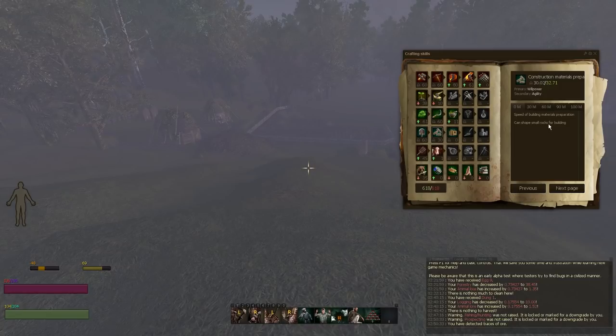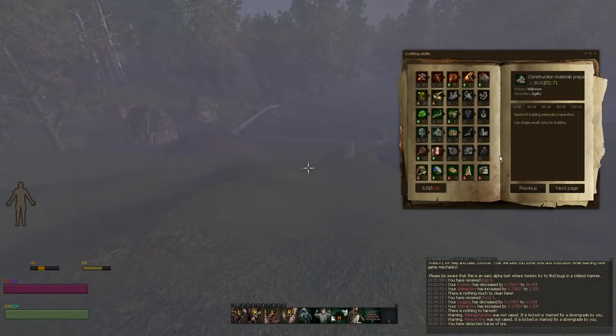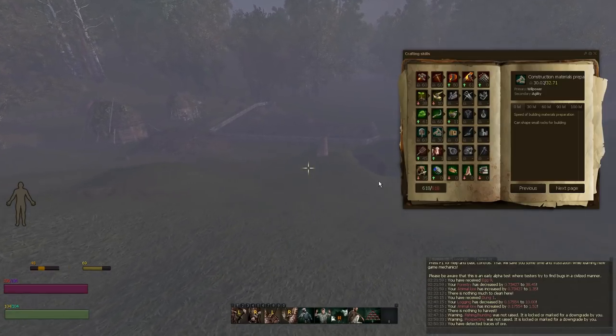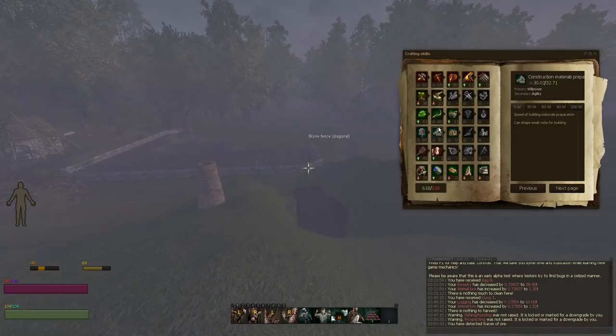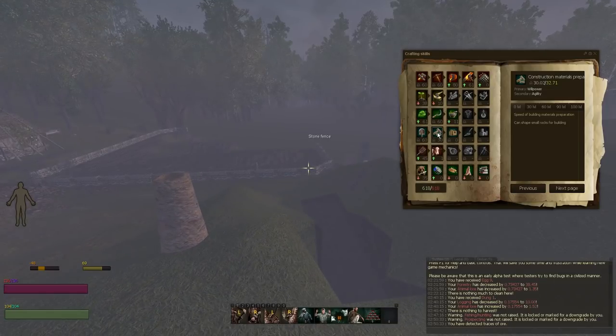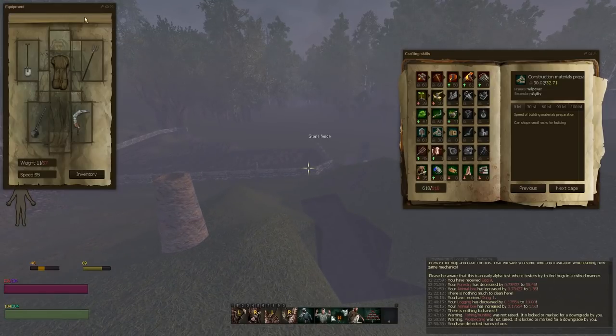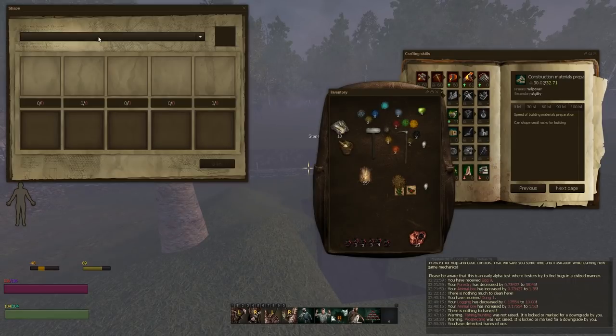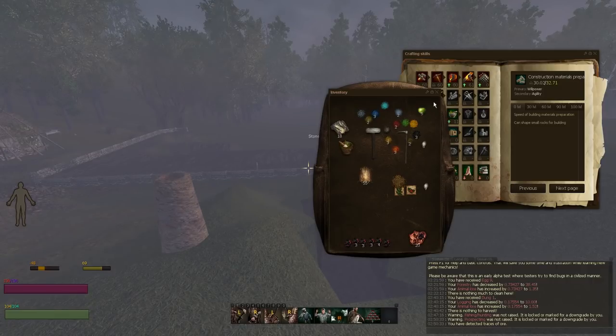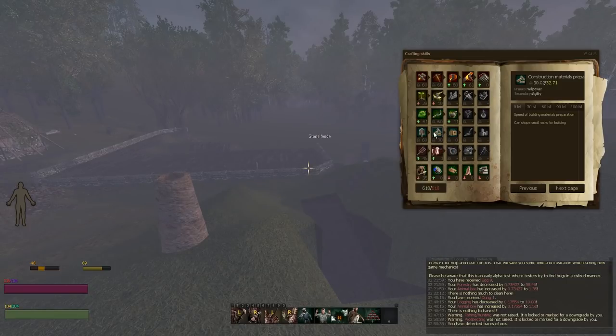For Construction Materials Preparation, the best way I've seen is to dig out some rock — which you'll get while digging down for ores anyway. Then right click your pickaxe, go to Crafter, go to Shape Rock, and just craft. It'll auto-shape all your rock into shaped rock, which you'll then use for buildings while also getting your Construction Materials Prep skill up.